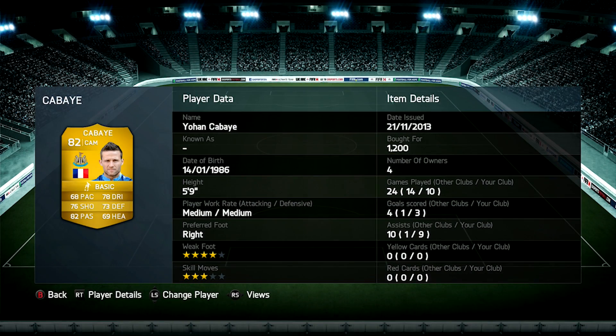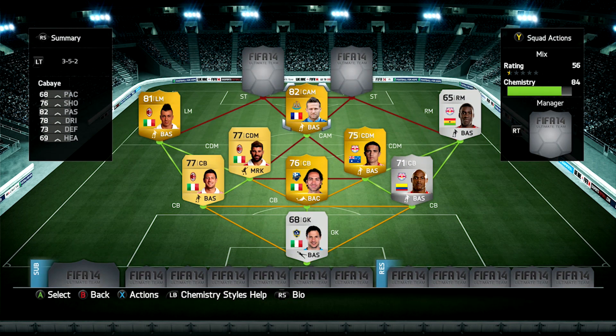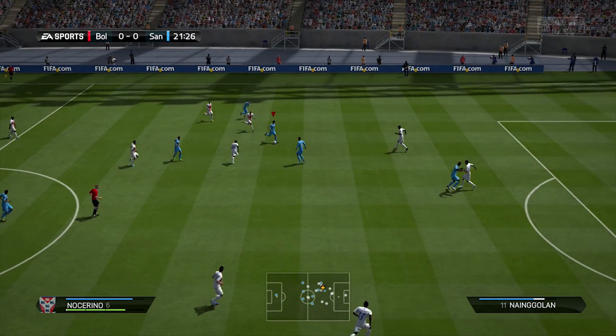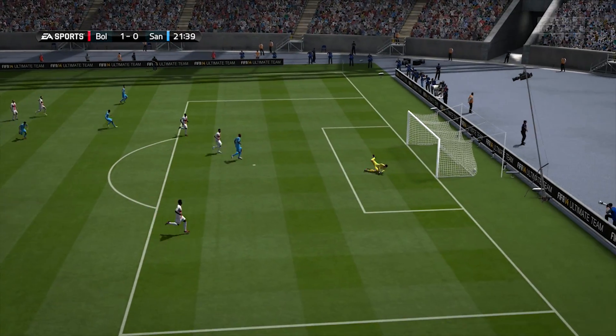Finally in this midfield section we've got Johan Cabaye in a CAM position. His long shots and free kicks are really good. I paid 1,200 coins. He does have a PSG card, but just to get full chemistry and a link with a striker I used the Newcastle version. He got me three goals and nine assists in ten games, which is really good for a CAM. He's got a really nice right foot and his finesse shots are really good as well. If you haven't tried him, you should definitely go buy him.